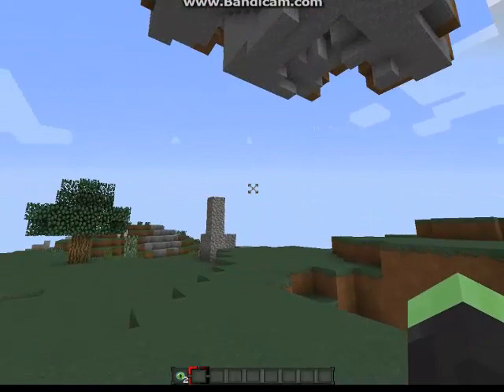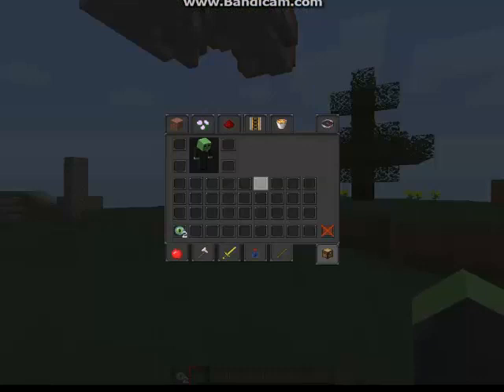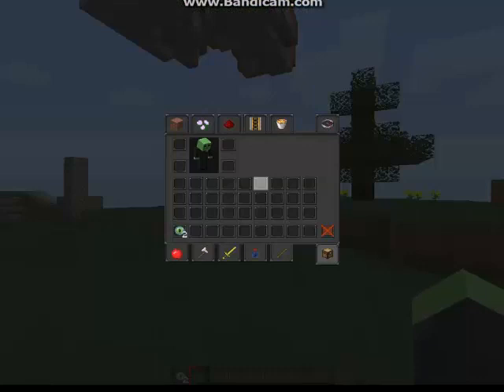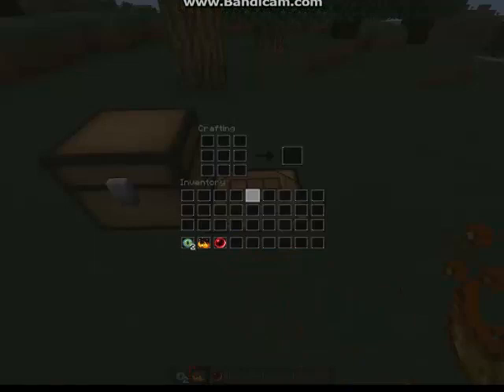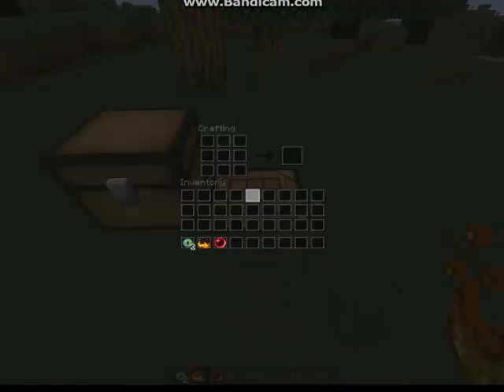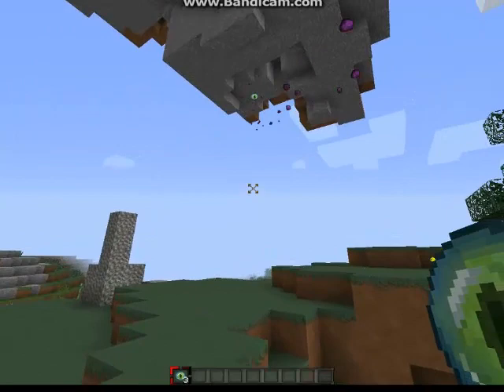An important thing: it has a silverfish spawner nearby the end portal. To find the end portal, first you will need the Eye of Ender. You can make it by taking one blaze powder and one ender pearl — you just put them next to each other and you get the Eye of Ender.